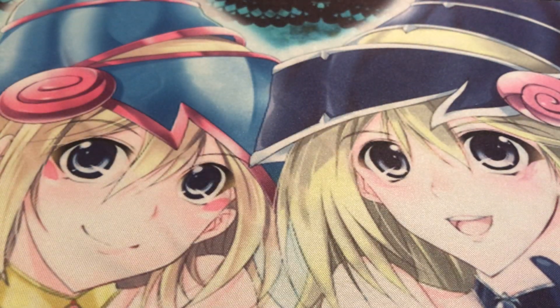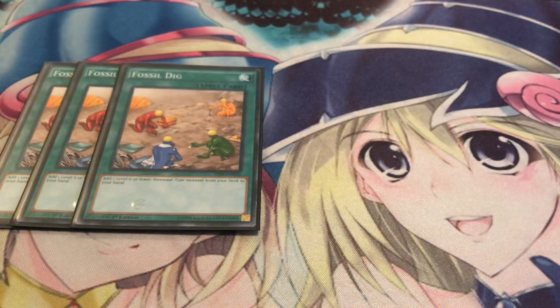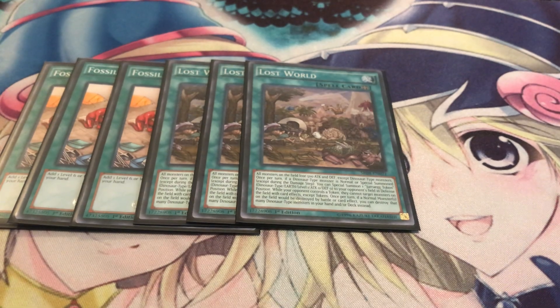That's it for monsters, now moving on to spells. Three Fossil Dig - it's your ROTA for the deck. You definitely want to search out that Oviraptor, or if you already have it, search out Miscellaneousaurus so you have that protection too. Triple Lost World - it's an amazing field spell. If your opponent has a token, they can only target tokens - and it's not just that one token, it's any token on the field, including the Nibiru token. It's a good way to limit your opponent from targeting anything, so you never have to worry about cards like Compulsory if they have a token on the field. It weakens your opponent's monsters too, except dinosaurs of course. Lost World is also not a hard once per turn, so it's abusable - you can play another one and keep your opponent locked out with tokens.